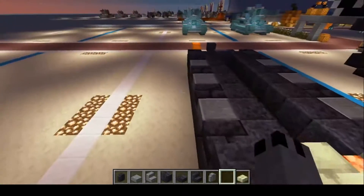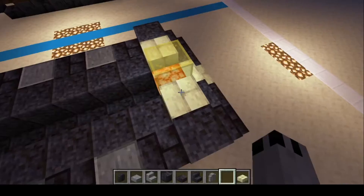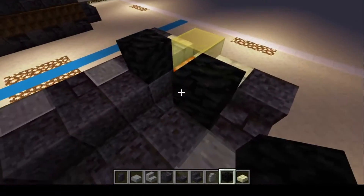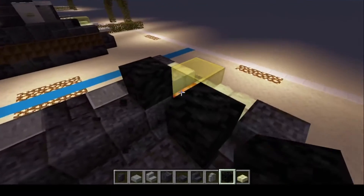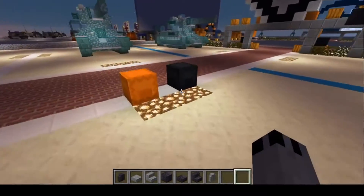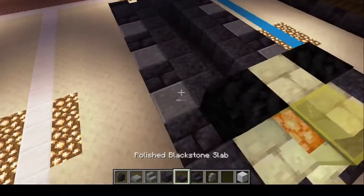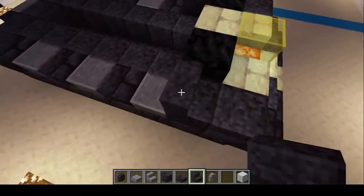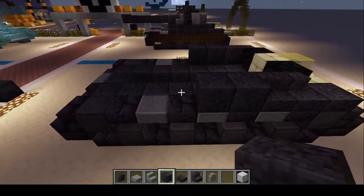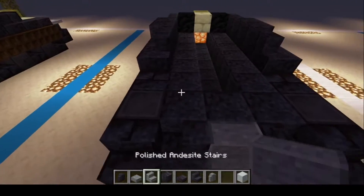Next we're going to grab yellow stained glass and then blocks of coal — one, two. We're going to do a double-up of the brick slabs there. Then we can grab our final building material: white concrete. Continuing on, we're going to put the stairs right here, twist them, then two blocks — one, two, one, two — and then two blocks, twist the last one and twist. There we go.